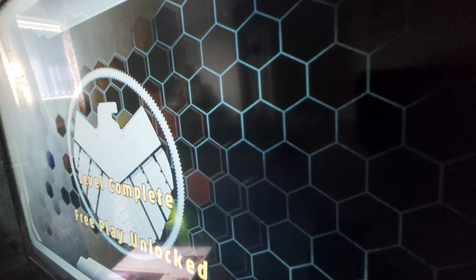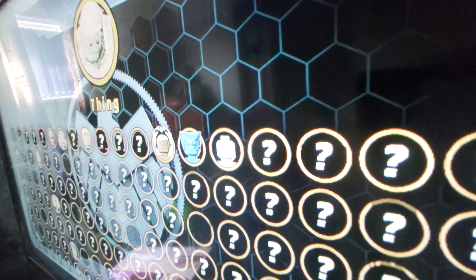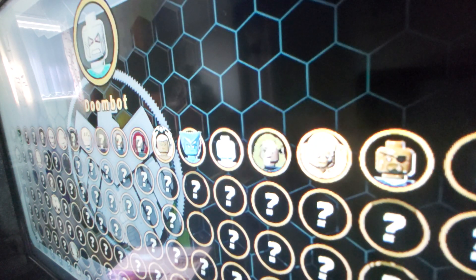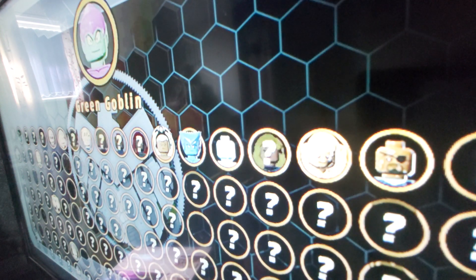I think we're supposed to assemble something again, which we will do in just a sec. Come on, The Thing — check that. Security? Let's do one of the smaller characters so we can actually assemble this thing. Doombot? Now the kinetic powers — I think we're going to use it like a Green Goblin.